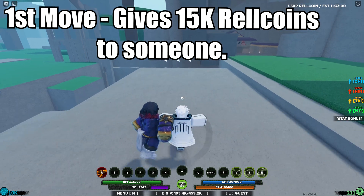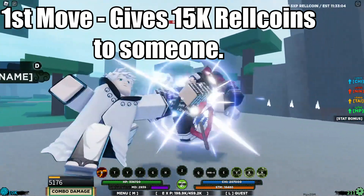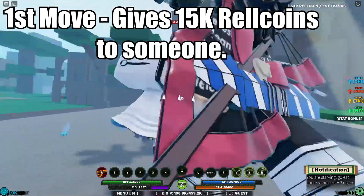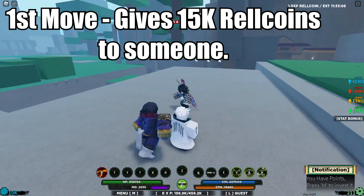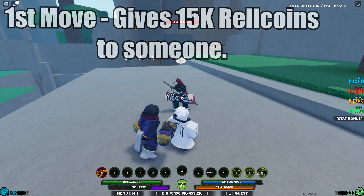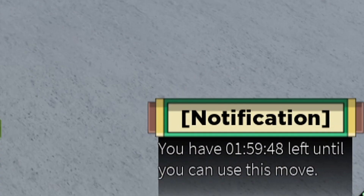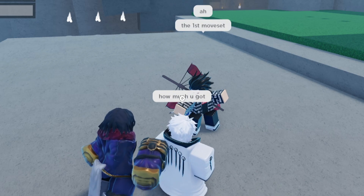Here we have the first moveset, which gives 15k row coins and 50 spins to your friends. He will do this animation cutscene right here, and after that he will get the row coins. The cooldown is insanely long, but let's ask this guy how much he actually got.